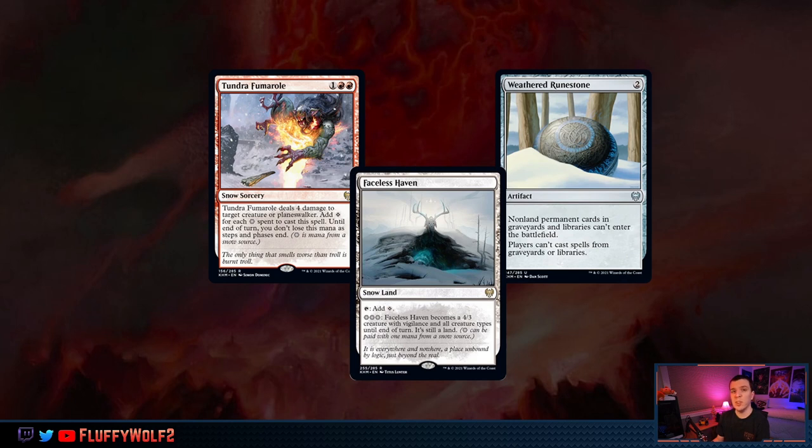Finally we have Weathered Runestone. The real reason it's here is it's essentially like a Grafdigger's Cage, however it sits at two converted mana cost, which is nice when we're playing Chalice. We have matchups where we do Chalice on one and then can't play Pithing Needle or Grafdigger's Cage. In this case we can play Spyglass or Weathered Runestone instead. A little less cost-efficient if you're playing Karn, but a nice way to dodge Chalice — probably worth a shot and a cheaper alternative to Grafdigger's Cage with just as much potency.